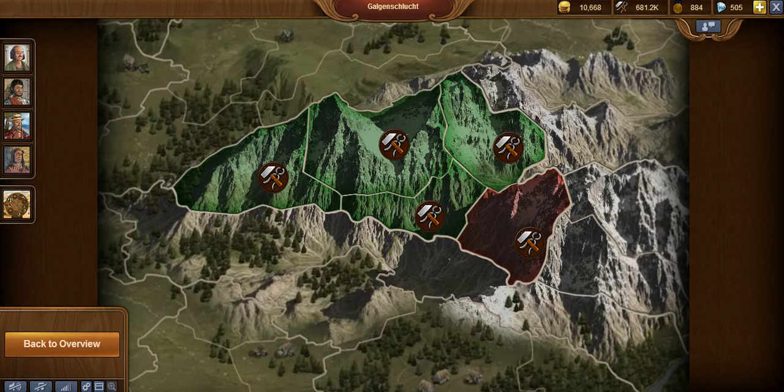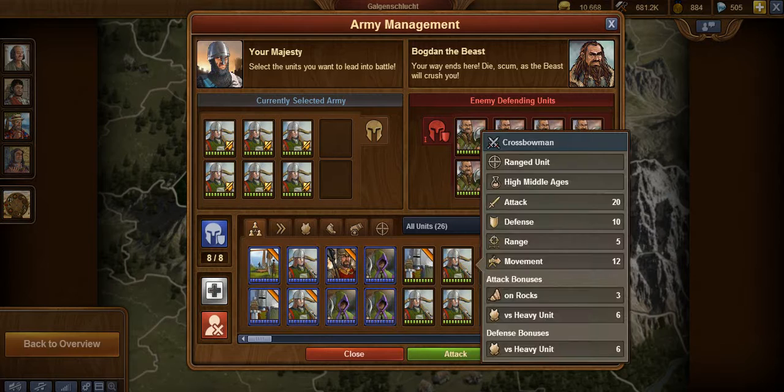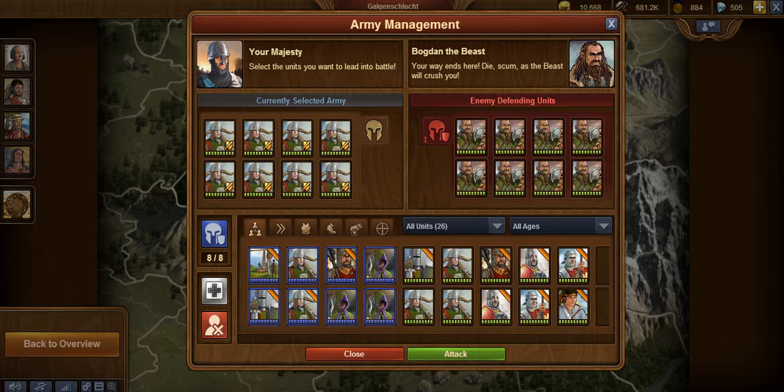You can do this with Iron Age archers, but I would not suggest it until you have at least crossbowmen — it becomes a lot easier with crossbowmen. I've also been able to do this with berserks, but I had a lot higher death toll with berserks than with crossbowmen. On my torch world I did it with longbowmen, and that extra range really helped.